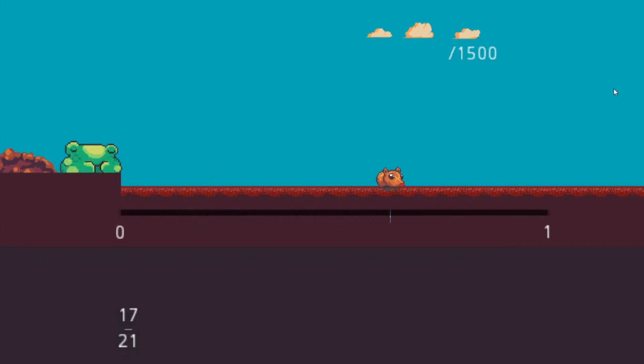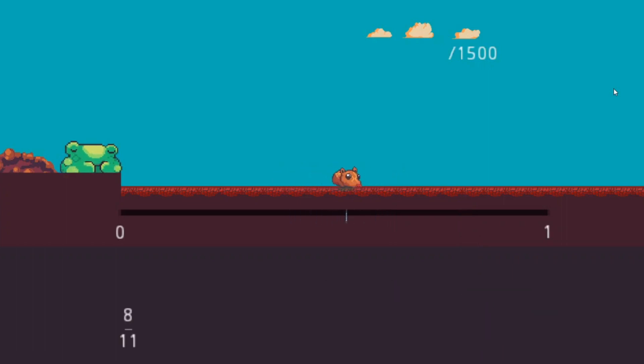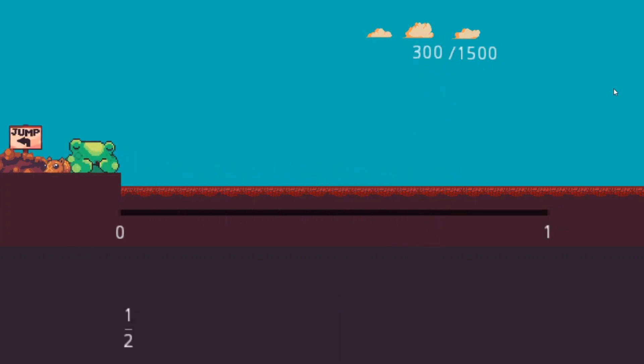This game is directed towards early fraction learners. You control a bore that is inhaling gas from the earth. After enough gas has been collected, it can be turned into a big bubble that is used to segment a number line into fraction benchmarks.